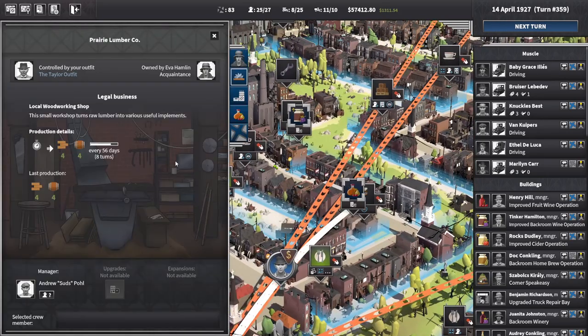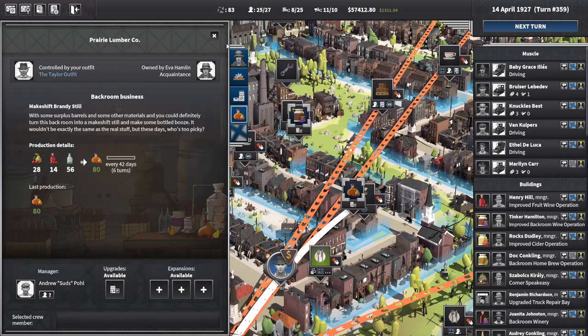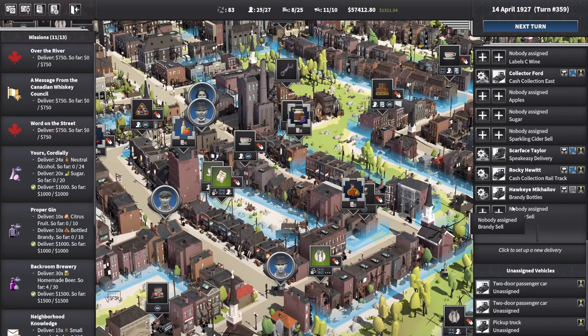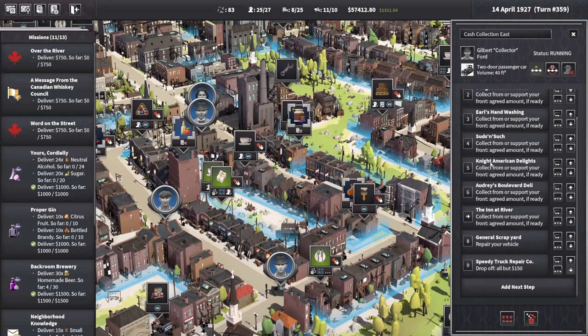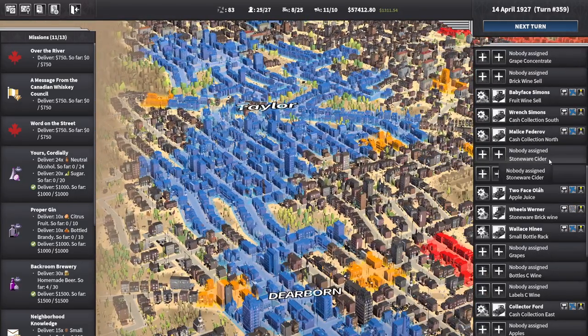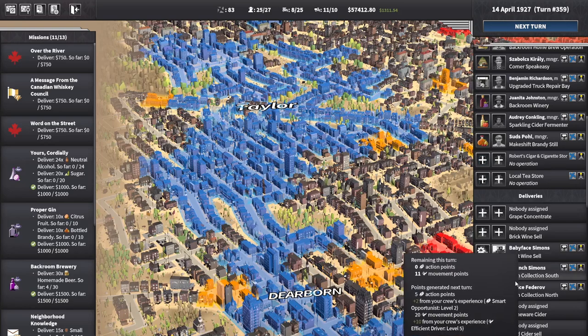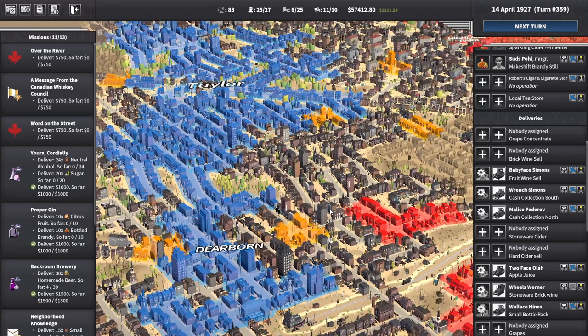Four lumber — yeah, we've got that over in the sawmill. We've got four lumber, that's great. The brandy finished a run as well, so I set up a brandy sell run between episodes. I've also added vehicle repairs into the cash collection routes along with the bottle racks, because those are constant. The apple juices, brick wine cells, stonewares and stuff are more temporary, so we may put them into sell routes later.